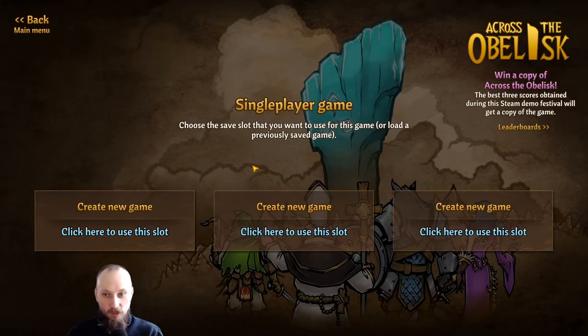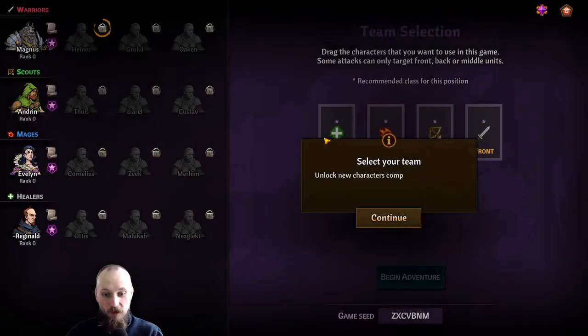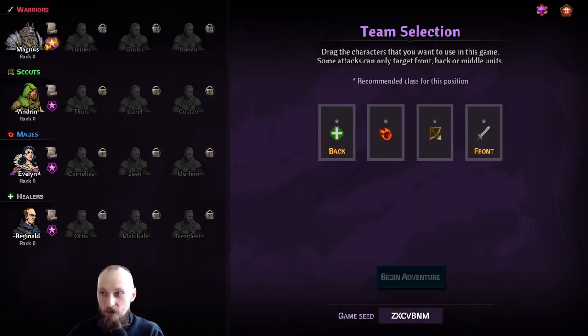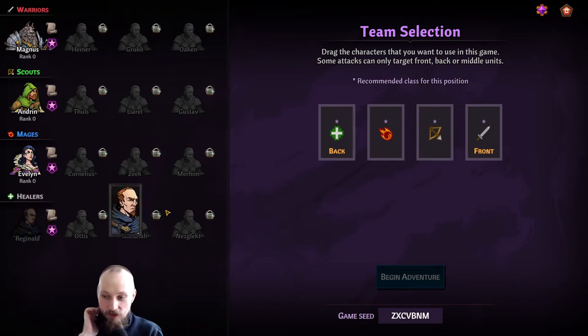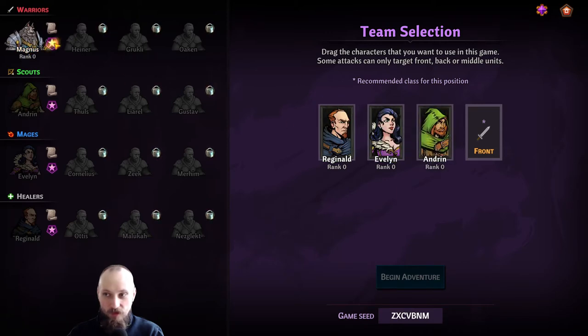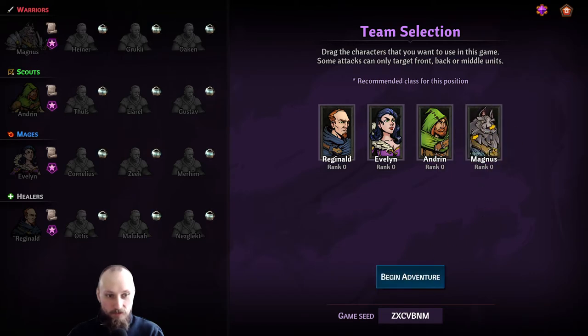Creating a new single player game and choosing a save slot. Like I said, I haven't tried this at all — going straight in. Team selection: there's front and back rows. Of course the healer goes at the back. We can only choose from these four characters here. We've got a ranger, a mage, and what looks like a tank or warrior. Since it's a demo, I'm guessing we can't unlock the others, but I'm not sure. Game speed setting noted.